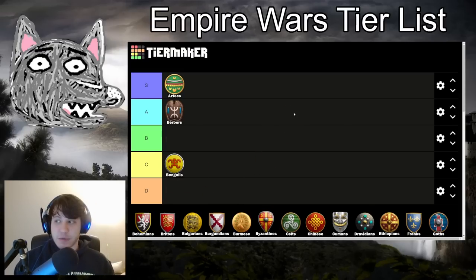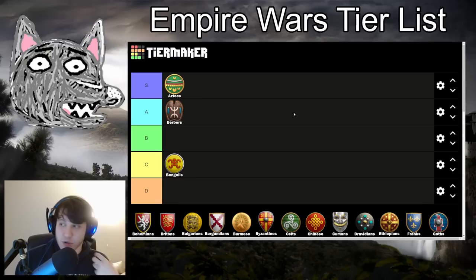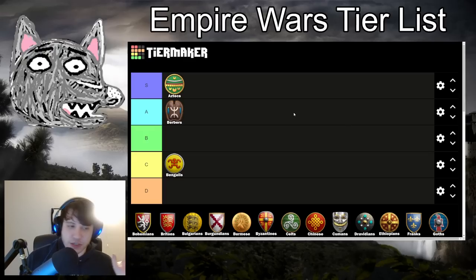Berbers are going into A tier. A theme throughout this tier list is that civilizations without Dark Age bonuses tend to do better in Empire Wars. It's true that Berbers don't really have anything going in the Feudal Age either, but it means you get to Castle Age more quickly — and that's where Berbers shine. On these aggressive settings we see a lot of triple stable knights, a lot of Camel Archer play great for locking down locations, and the civ is super mobile and flexible at all stages once you reach Castle Age. Not quite S tier without that instant Feudal Age power spike, but fantastic all the way up to post-imp.